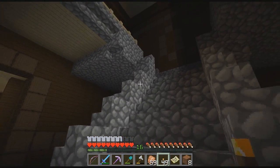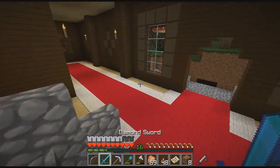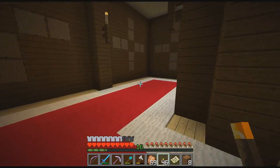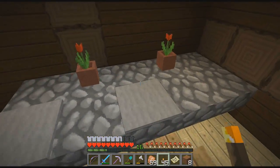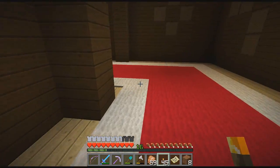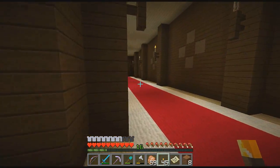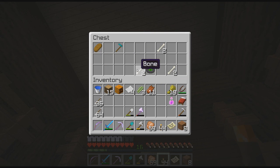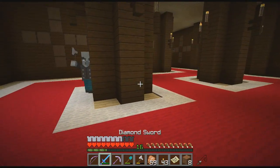This is the first time I'm ever coming into this place in survival so I don't know what to expect. My plan is to just go through all the rooms, kill pretty much everything, and maybe light up some of this section. There's a little room over here — looks like a little bedroom or a dining room. We'll head upstairs next, I just want to check out this section, there might be a couple rooms down here. Oh there's a chest — I honestly didn't know there was a chest there.